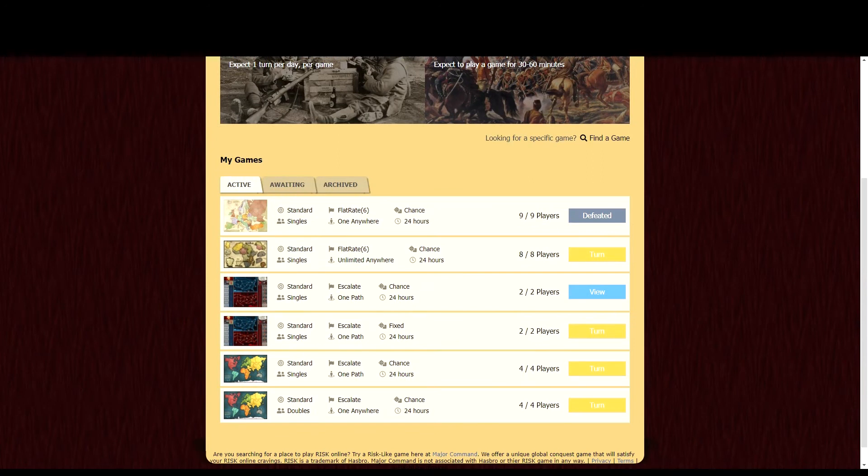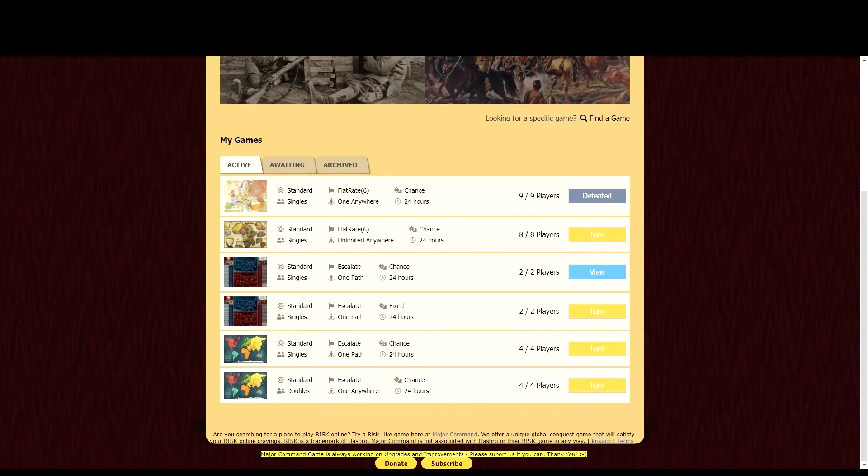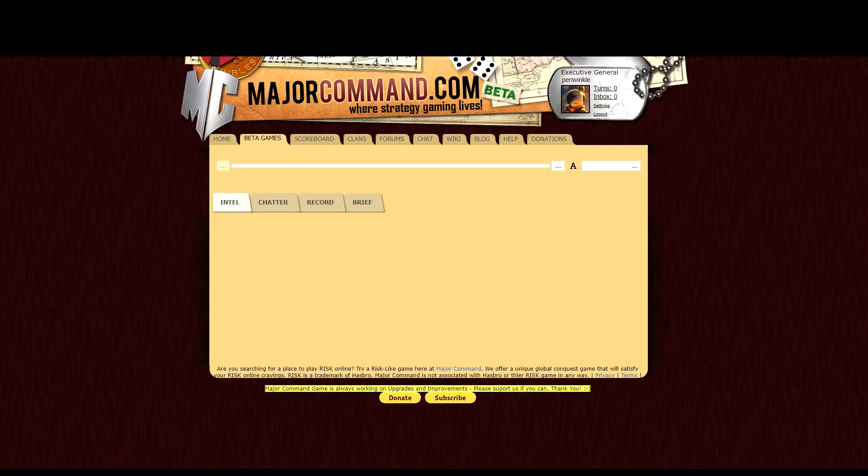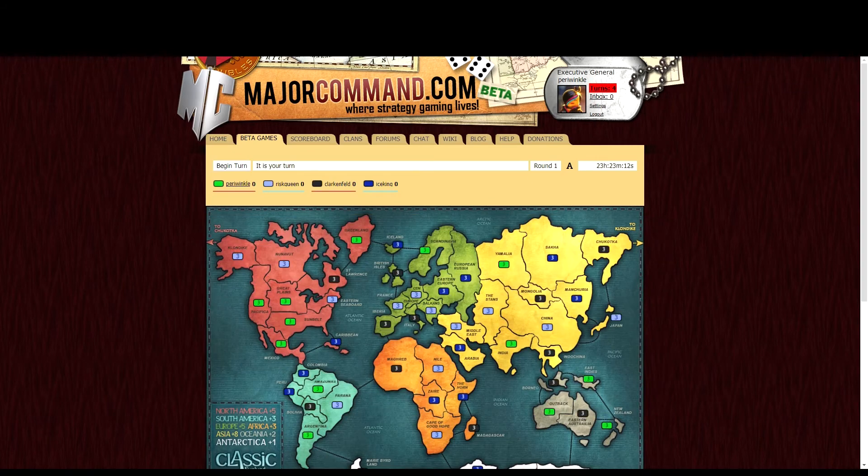You'll see my list of games and all of these are singles, but the only team game I'm currently in is a doubles. You can see this is a team game because it says doubles and it's my turn. Let's click and see. You can tell the game just started — I'm the first player and it's round one.